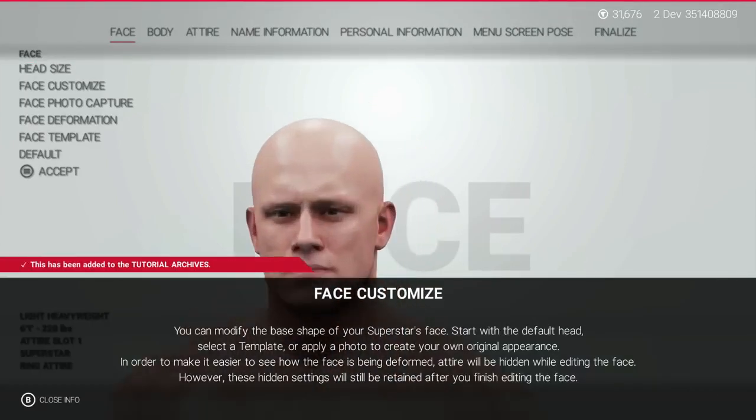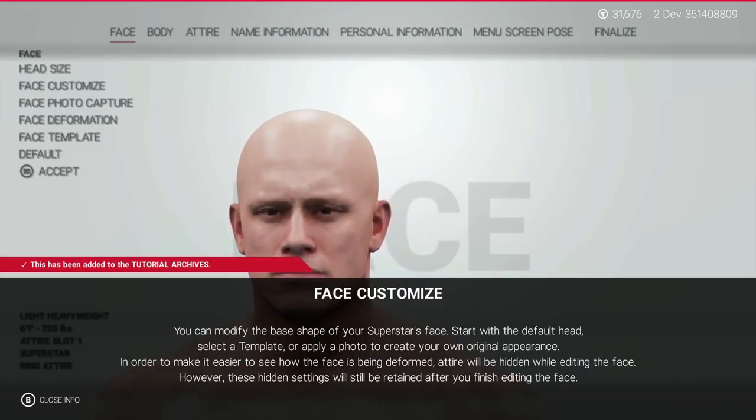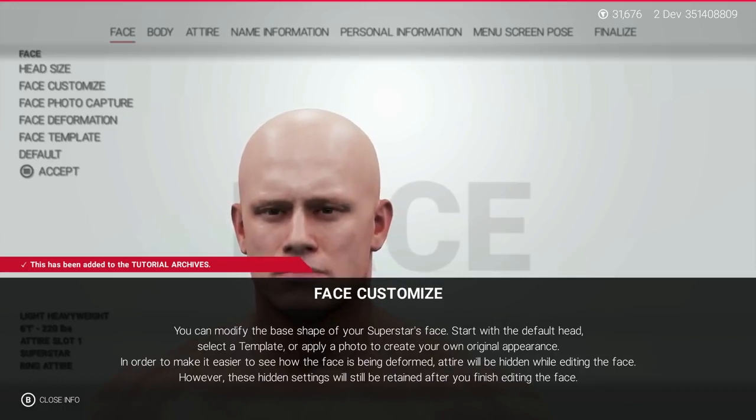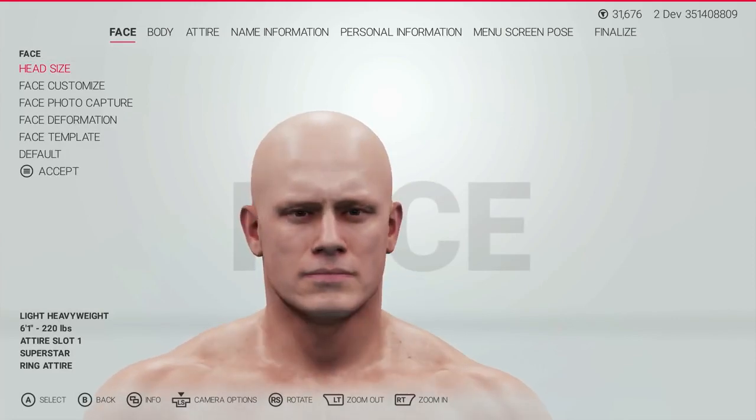As we dive into face creation, we're greeted with a panel that tells us that all clothing and appearance items are removed with the face and body morphing. Now this happened in previous games, so it doesn't really come as a surprise, but it would be a nice feature to be able to keep those items on, especially working with bushier beards and certain hairstyles.